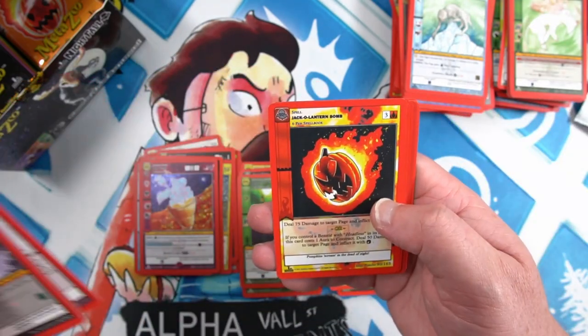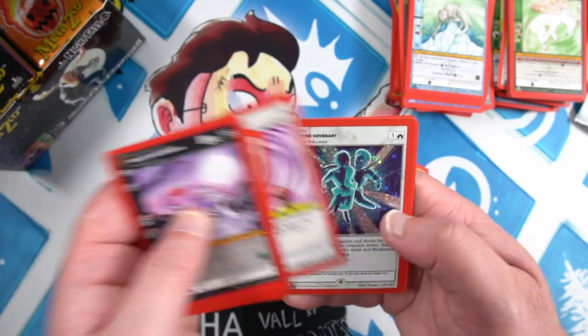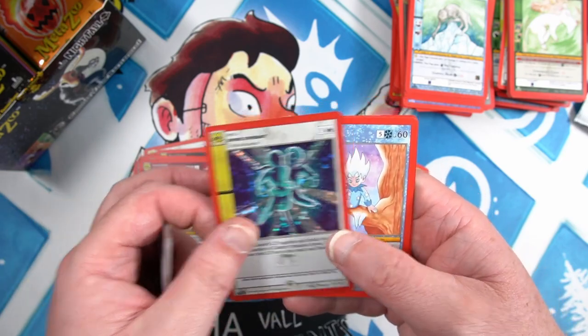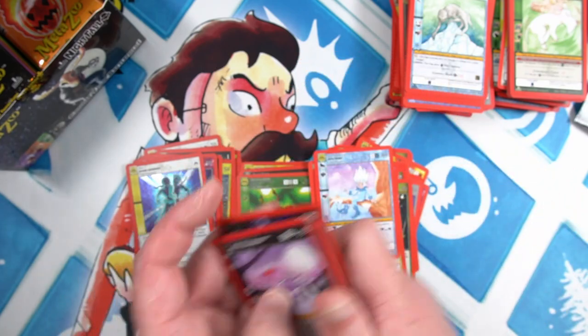War Cry, Possession, Jack-o-Lantern, Headless Nun, Dispel Evil, and a Divine Covenant full foil, and a Jack Frost — I think that might be our first Jack Frost we've seen.